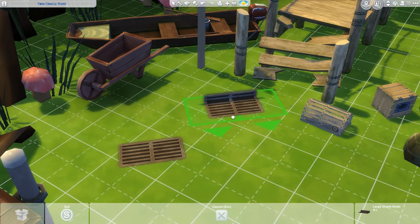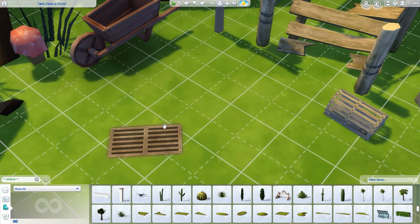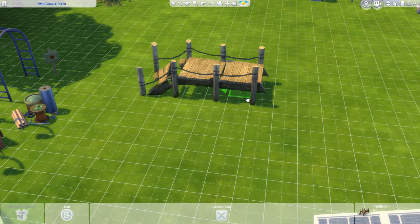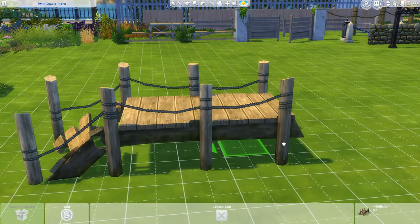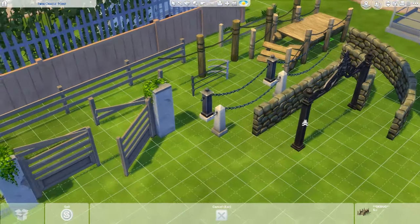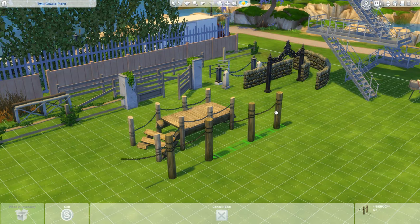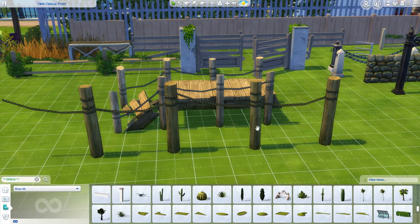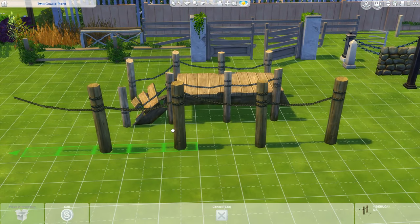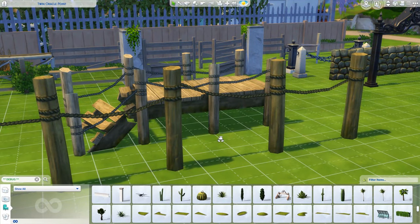Then I found these drain things - I like them. Again, for any street build, I love it. Then there's a broken down pier or bridge - I don't know - but I'm absolutely loving it. It's kind of similar to these items that you can make into a fence as well.